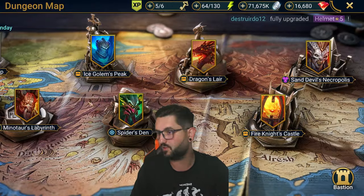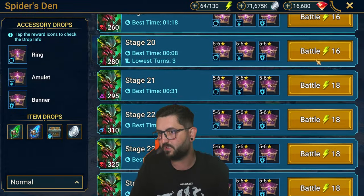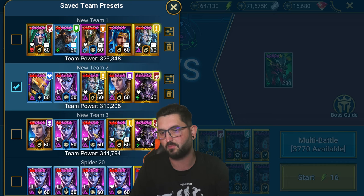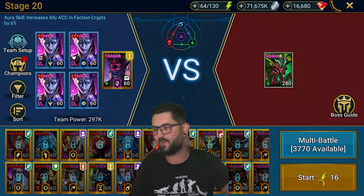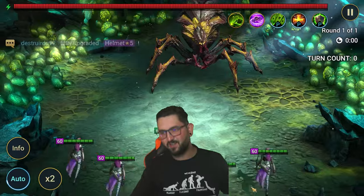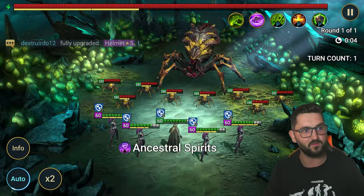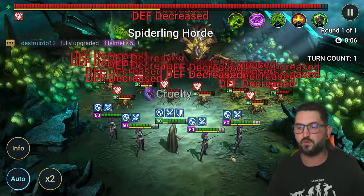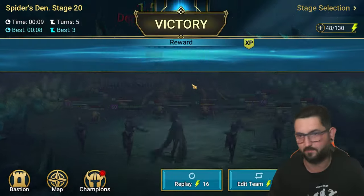The easiest one to do is obviously going to be Spider 20 normal. So there are options — you can do this one, just straight up basic: Ghostborn and four Coldhearts. Like, it cannot get any easier than this. You just go with a decrease defense and then four Heartseekers and it should be an easy clap.